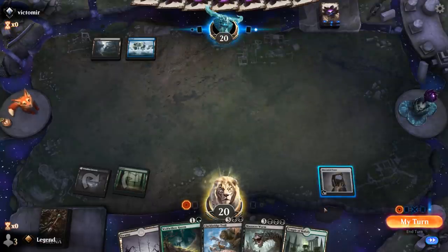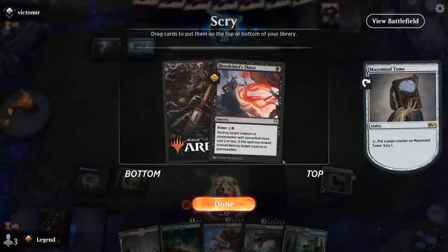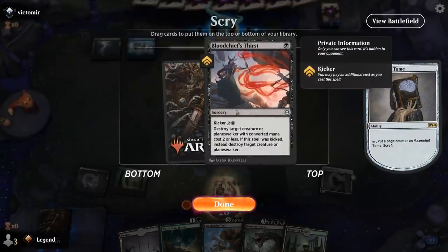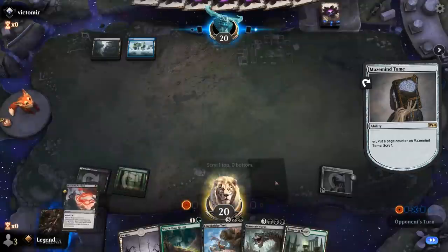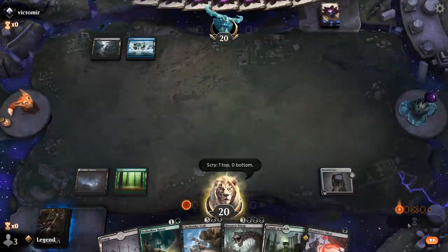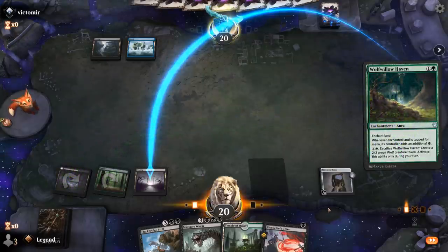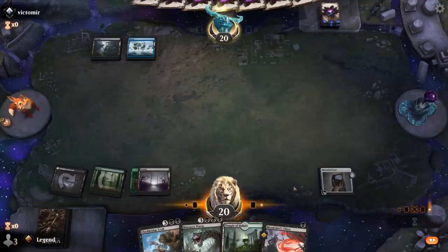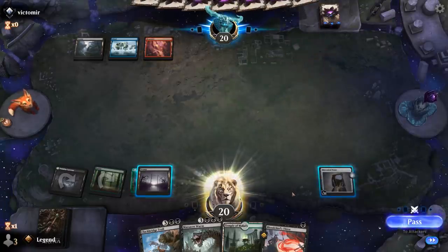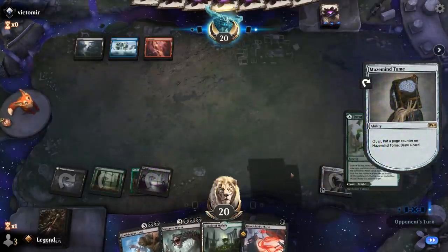Opponent on blue-black. Do we want a Bloodchief's Thirst? Opponent could be on Rogues but they haven't played any creatures yet. I guess I could flash in one-three, and then Thirst is a nice answer. Haven enchants Swamp, and we'll draw for the turn. No Soaring Thought-Thief — opponent on Grixis instead. At least our Thirst still deals with Planeswalkers, could still be good against a more controlling deck.